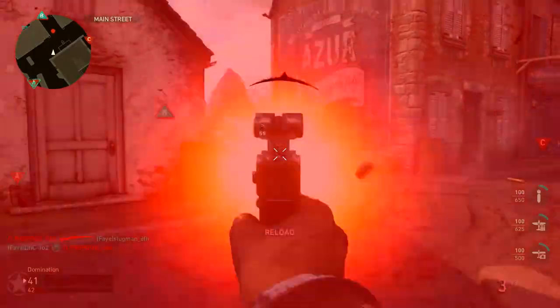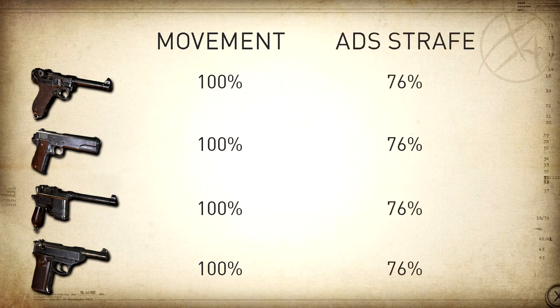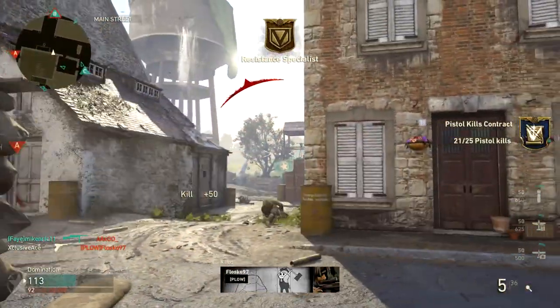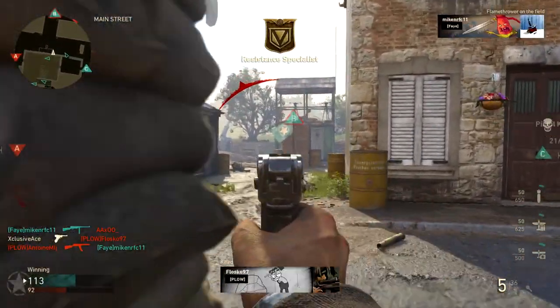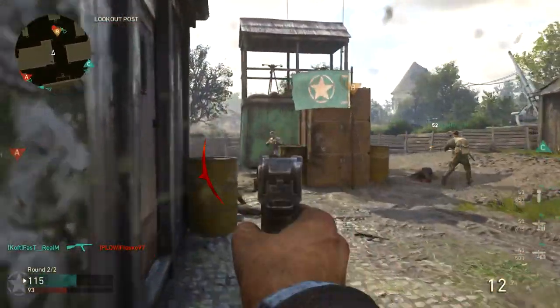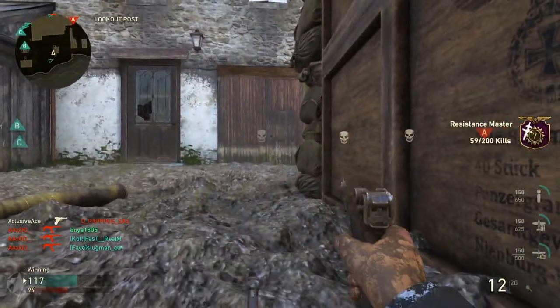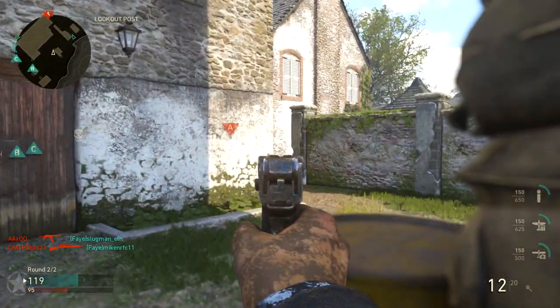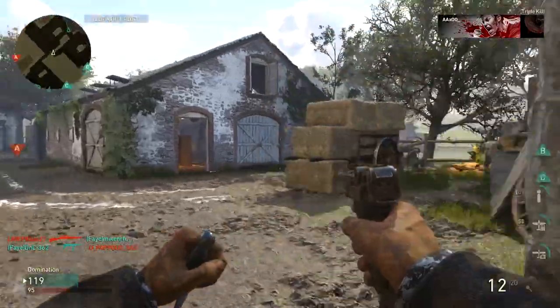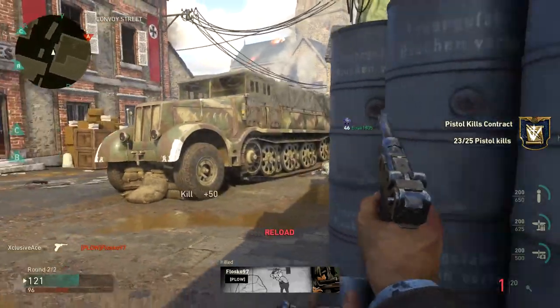Moving speed is 100 for all pistols, and ADS strafe speed is 76 for all pistols — faster than all SMGs except the Grease Gun, which it matches. One final important stat is weapon swap time. Testing confirmed all pistols have identical swap times from a primary weapon; the draw time depends only on which primary weapon you're swapping from, not which pistol you're drawing.